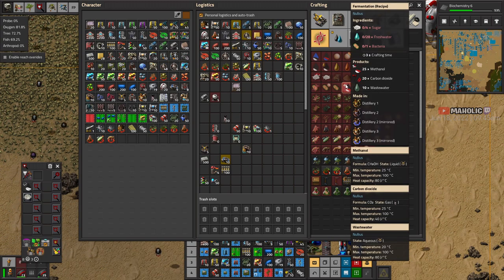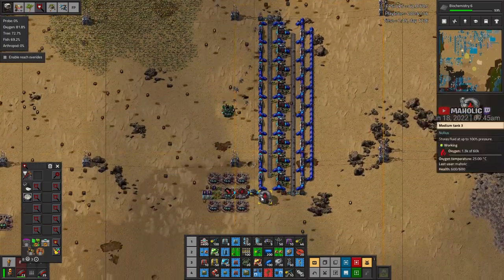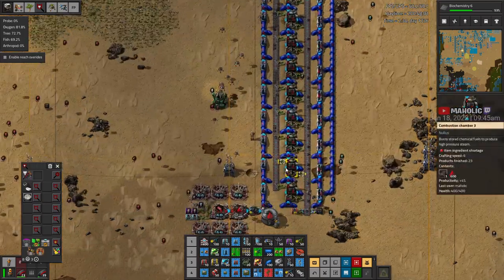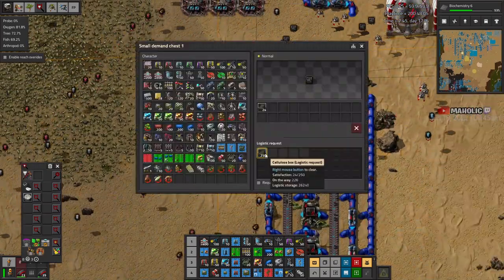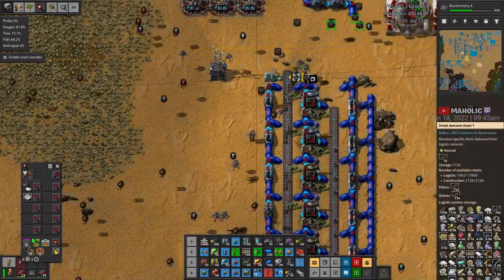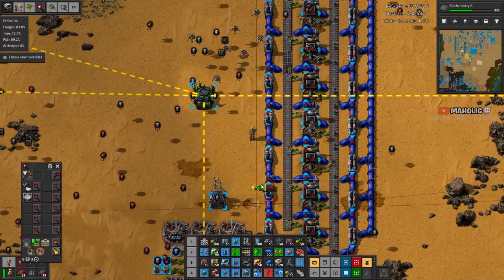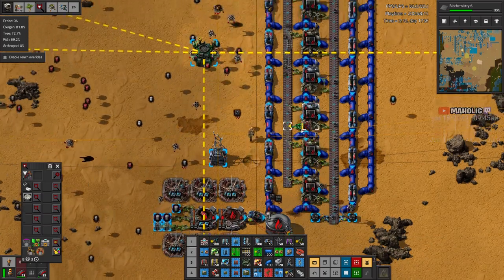Another way to turn it into fermentation — methanol. I don't think methanol is worth it, probably. Well, now we're not getting enough cellos on the belt. I'm not keeping up demand. Let me insert them down here because of the way I've laid it out — there's no room to insert further down now.